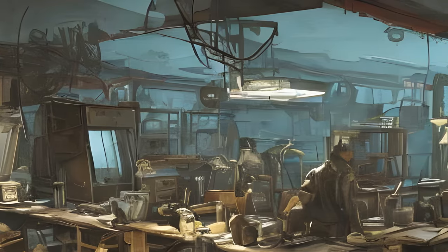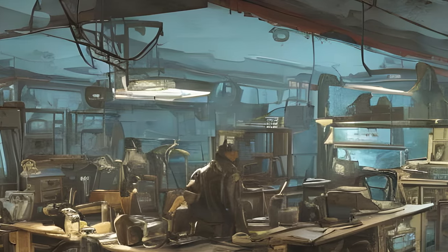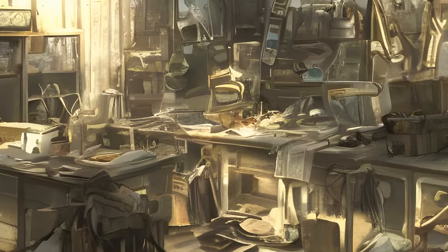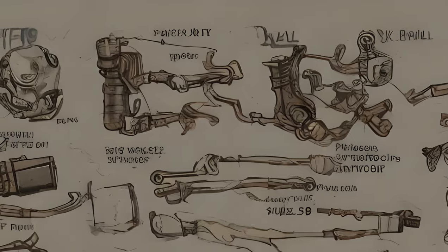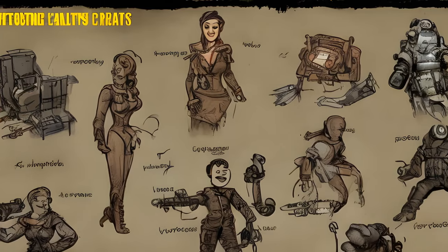Each crafting process consumes a certain amount of components, which can be acquired from scrapping junk items at a crafting table, or world objects such as trees or cars at an allied settlement. They may also be purchased from merchants. Crafting components are accessed and consumed either via a settlement's workshop or directly from the player's inventory.